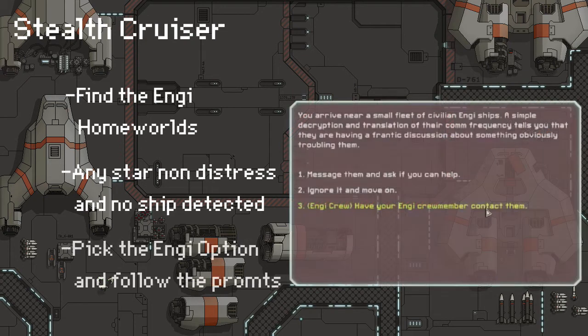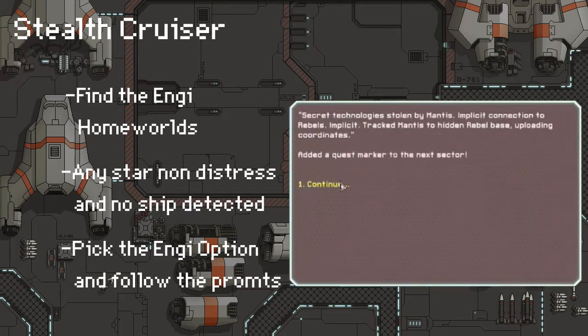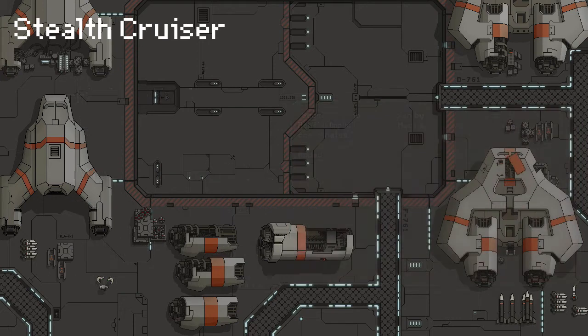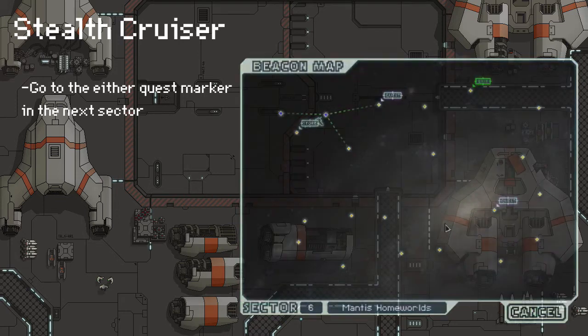With your NG crew member you're going to pick the third option and have your NG contact them. Basically it's saying that there's a fleet of civilian energy ships and you're trying to contact them and bring them back. You pick the first option to offer your help and you follow the prompts to find the first quest marker. The quest marker will be added to the next sector.